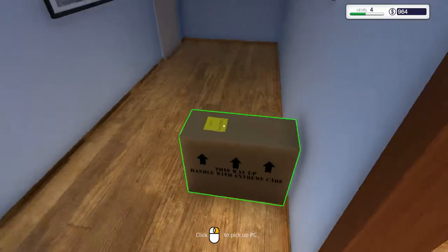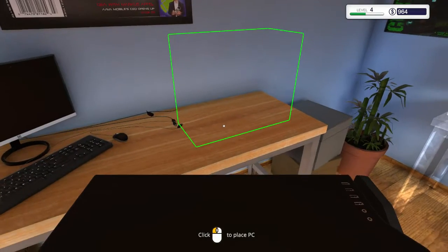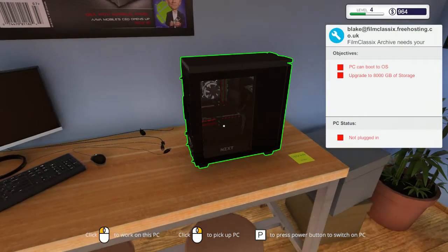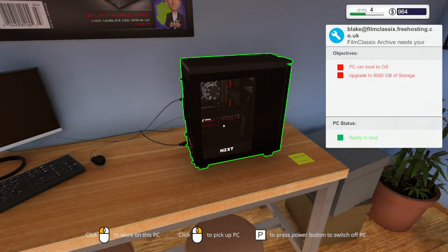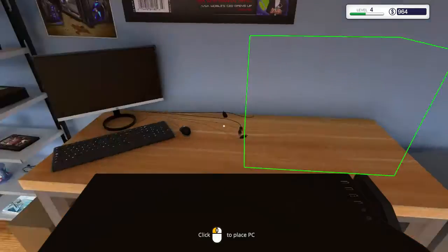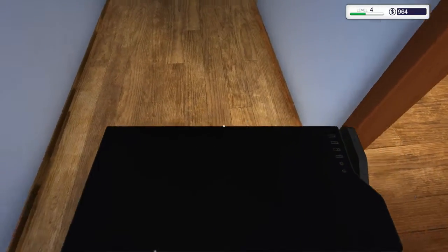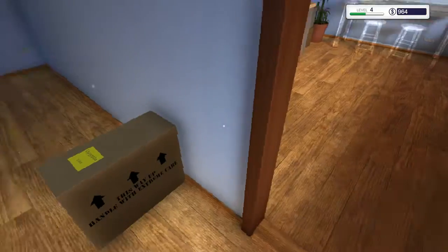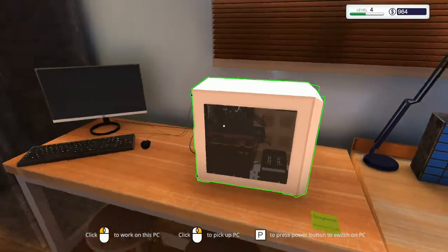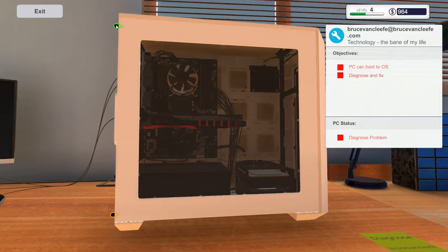Let's go grab this guy real quick. If I hit P on you - okay, so that actually has everything to do with the issue we're having with this PC. It looks like my first guess would be let's check the power supply. The only way we can really do it in this game is we have to remove it, go look in our inventory and see if it's bad.